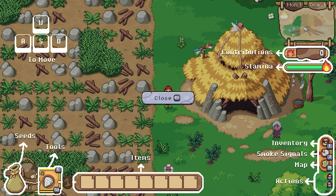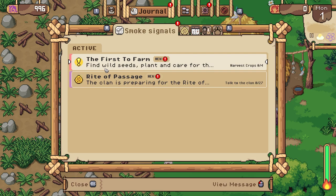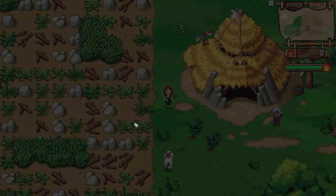The first to farm: find wild seeds, plant and care for them, and pick their precious yield in a few days. Oh, we can pin that on our map. It's just viewing the Rite of Passage — the clan is preparing for the Rite of Passage tomorrow. Talk to the clan. There are quite a few people. We know Ignorok as our adopted grandparent with a great sense of humor — I'm the adopted grandchild. Gathering seeds from wild plants by harvesting them using your hand. Clear the fields until the soil is prepared for planting.